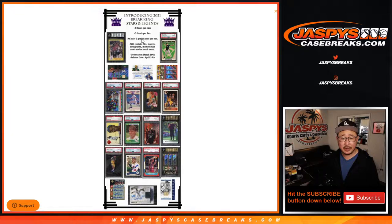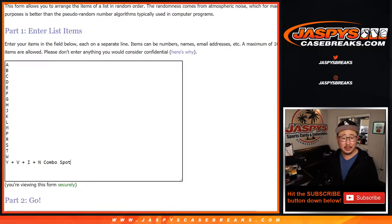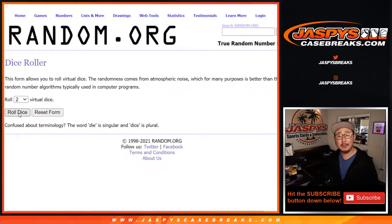Three boxes in a case, three cards per box, at least one graded card. Like it says — Stars and Legends, we hope. Big thanks to everyone here. There's all the letters right there — that's a combo spot. Let's roll it. Let's randomize it.